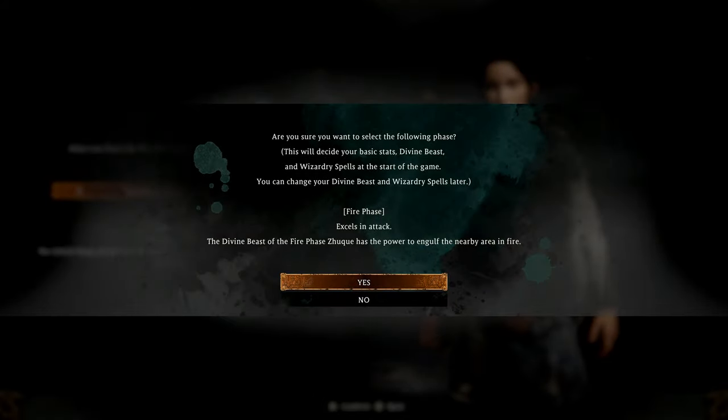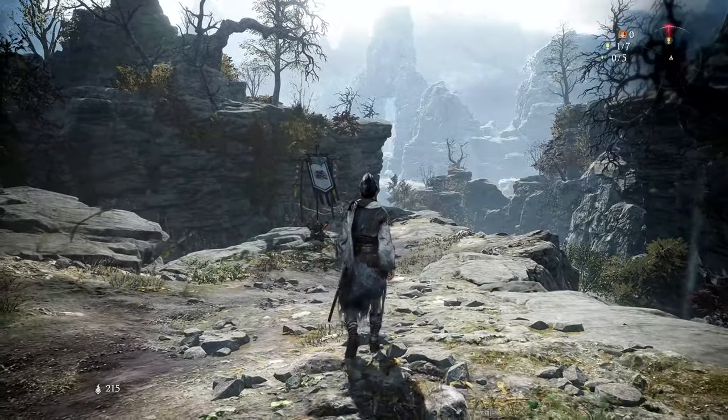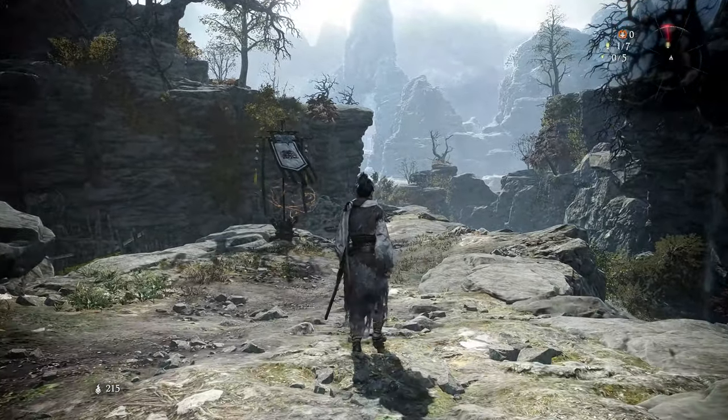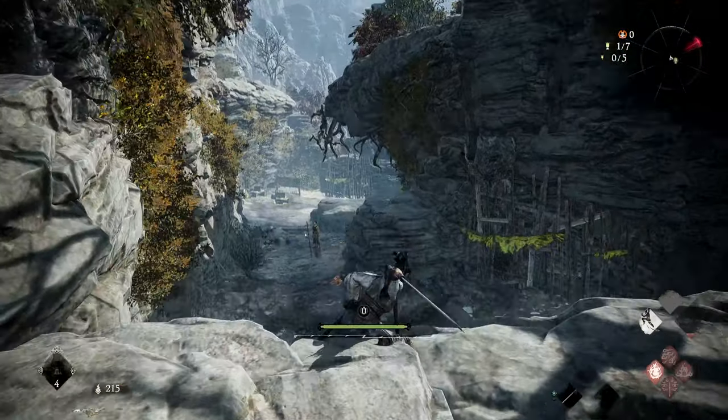At the beginning of the game, you'll have an opportunity to create your character. You can then select the phase you think is best for your playstyle and skip the tutorial if you're ready to jump into the action. Depending which phase you select, you'll be given certain stats, magic, divine beast, and equipment.